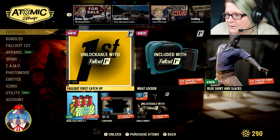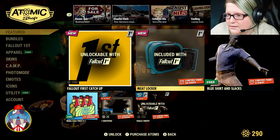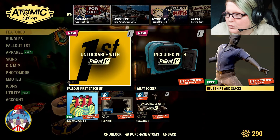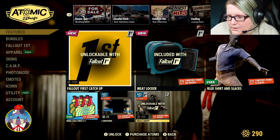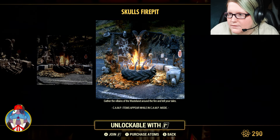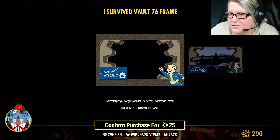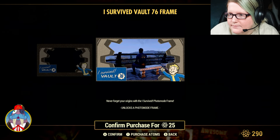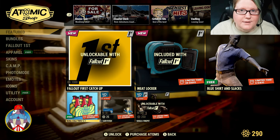The Beekeeper Outfit is $800 Atoms — likely from the Beekeeper Bundle covered last week. The Fallout First item is Ketchup. We still have the Meat Locker. The Blue Shirt and Slacks is free. The Skulls Fire Pit is 50% off with Fallout First. The 'I Survived Vault 76' frame is 25 Atoms, and we get free Nuka-Cola Twist — not too excited about those.